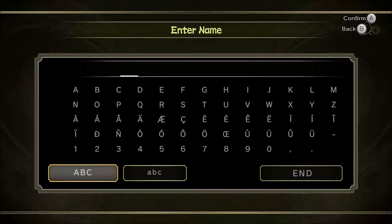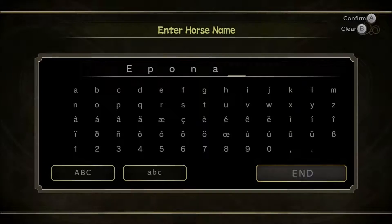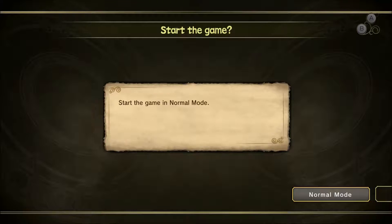We're actually not going to name ourselves Link — we're going to put my actual name, which is Bryant. The analog stick on my gamepad is messing up a bit, so it ended up as B-R-I-A-N-T instead of a Y. We'll keep Epona as the horse name and stay with normal mode because hero mode is really difficult.